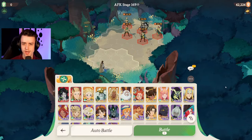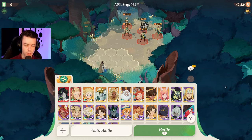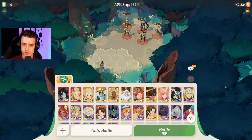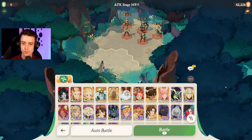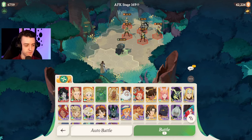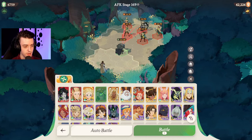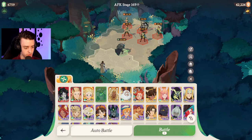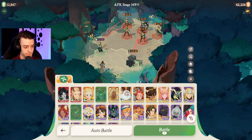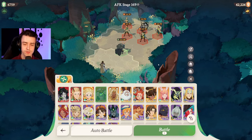One thing that makes AFK Journey different from other idle games is fights are dynamic — heroes are going to move around the battlefield, prioritizing the enemy closest to them most of the time. However, sometimes they'll target specific heroes, but that's very unique to that character. In that case, you want a tank on the front line who can focus enemies' attacks. You can clip the ellipse and push the button at the top to see where an enemy's focus will be drawn. If you put one hero in front, those guys will focus him, but if you move another hero to the side, they'll actually split their focus across the two.